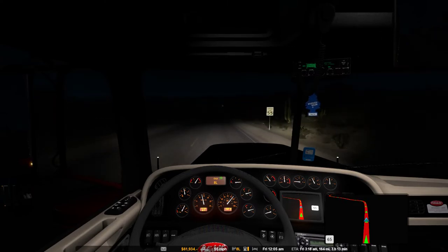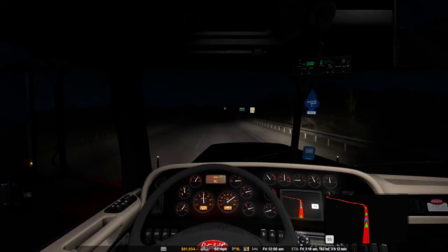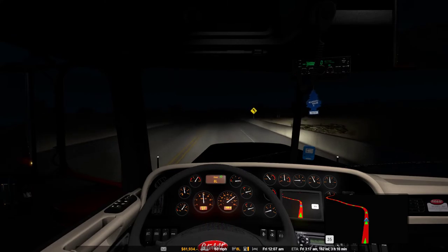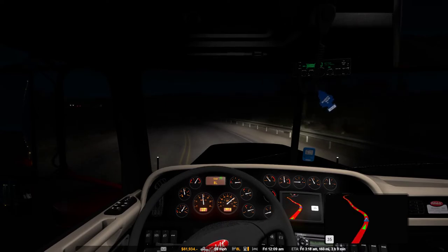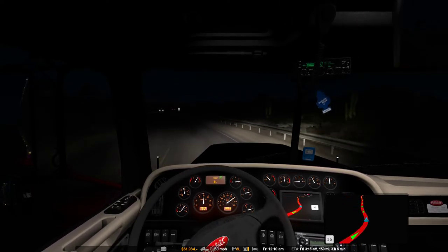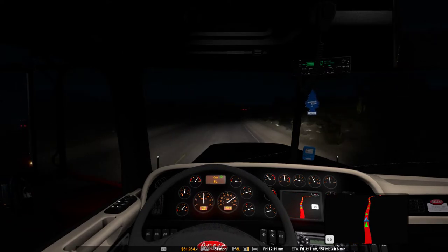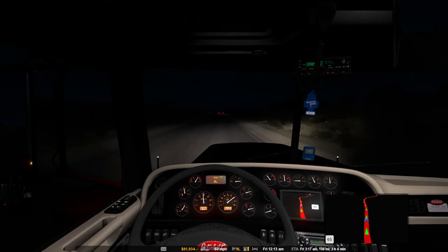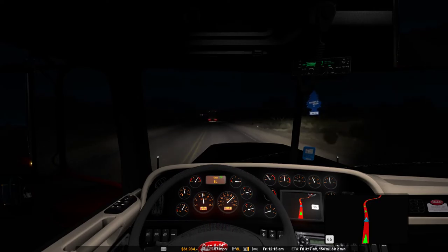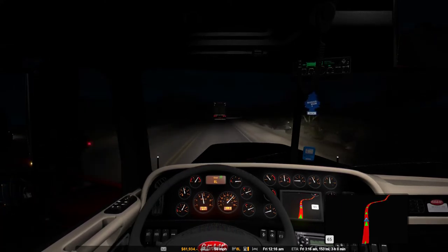Yeah, they added quite a lot of stuff to the game. Going up the hill. They added a bunch of highways and stuff which you could probably look at at the end of this run, and I'll show you the new city, Clifton — it's on the border, kind of north of the San Simon area. Am I in cruise control? No, okay.